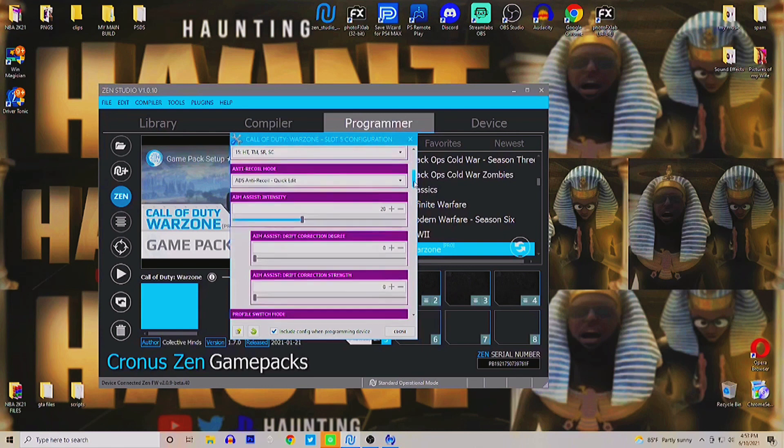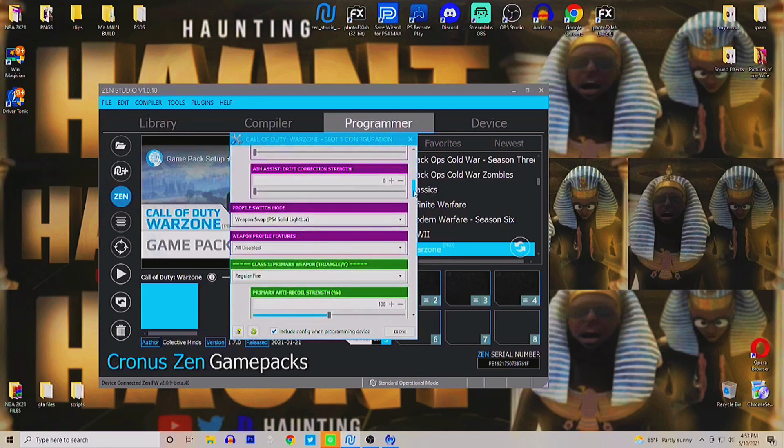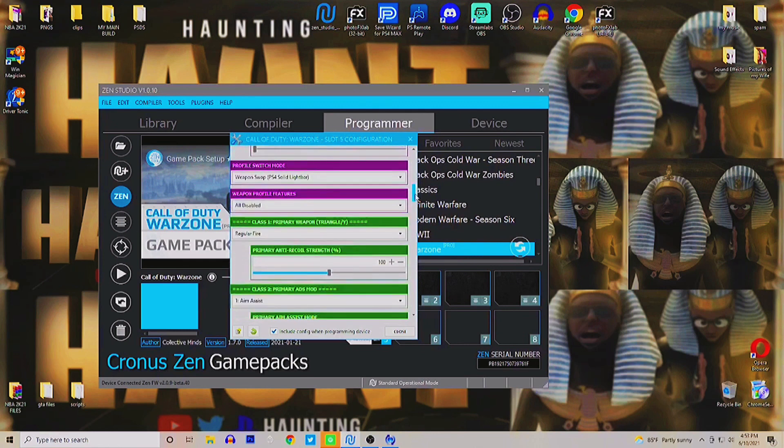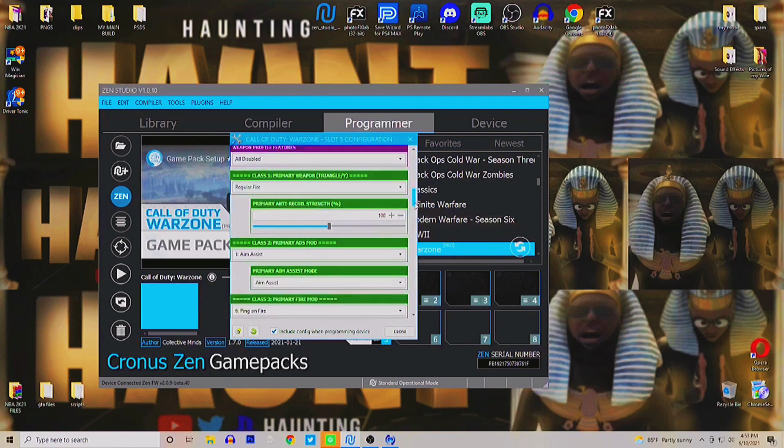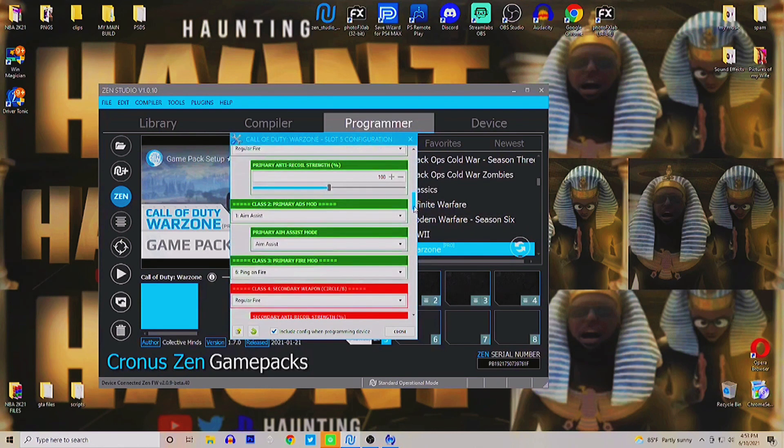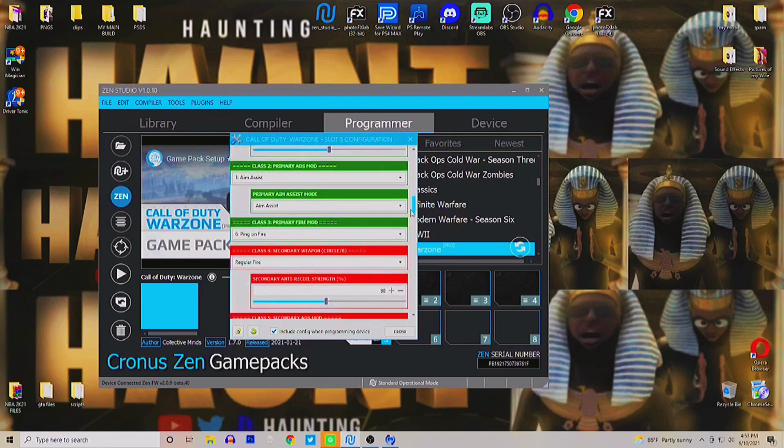Pick any gun — whatever gun you play the best with. I'm gonna show you guys how to set up the anti-recoil for it. You guys are gonna get ping on fire, drop shot, rapid fire — everything that's good for the Zen you guys are gonna get using these settings. From here I'm gonna let you guys copy all of these down, read through them, and I'm gonna meet you guys when we get back to the game.